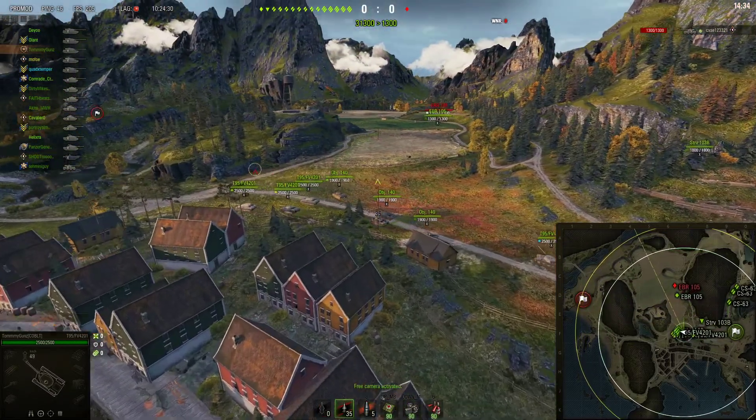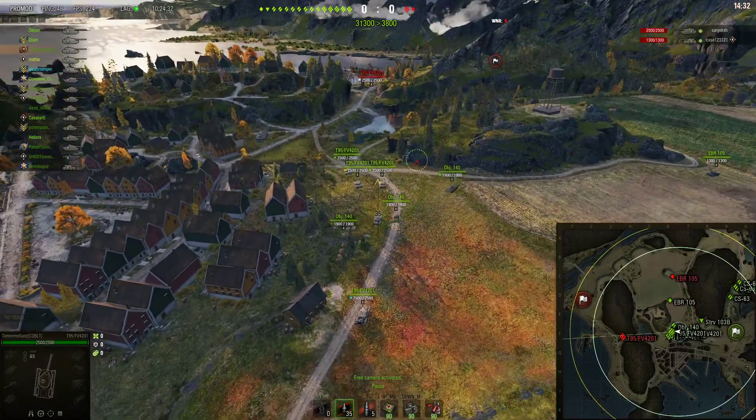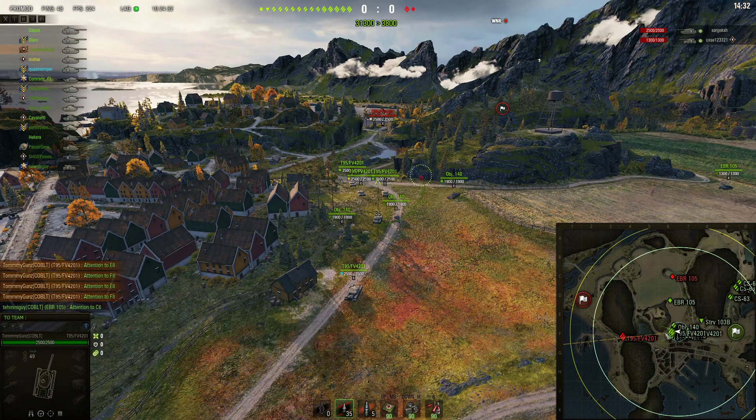Miniguy spots their EBR. So here is where they want to stop. They lit one guy, and they're never gonna have one guy push this. So here is when he should have said all the Chieftains stop and 140s stop, and then come up.